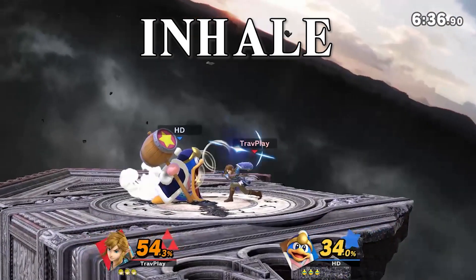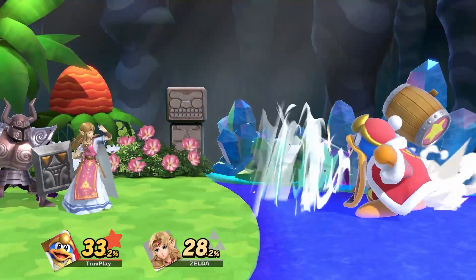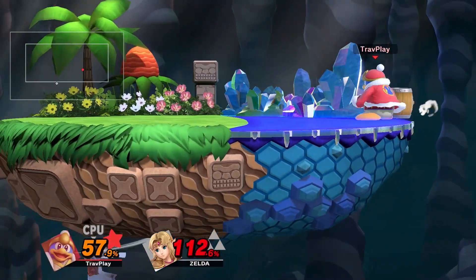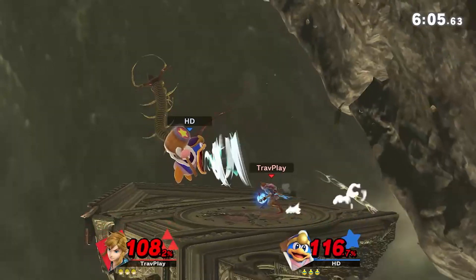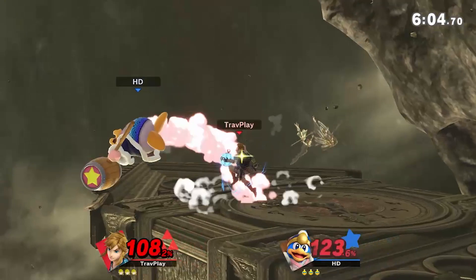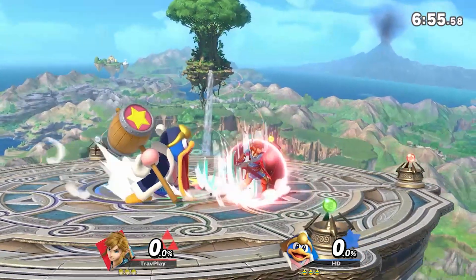Respect DDD's inhale. It can reflect Gordos and projectiles, but not really big projectiles like Zelda's Guardian. He can also use this to cheese you when you're standing at the edge or trying to edge guard him. Don't fall for this — try to attack him from below or above. On stage, this move has long end lag, so you can easily jump over it and attack DDD from above. The inhale has no effect on your shield, so you could do this.